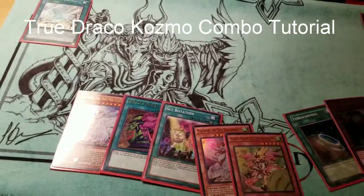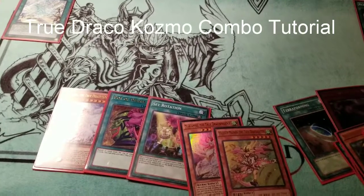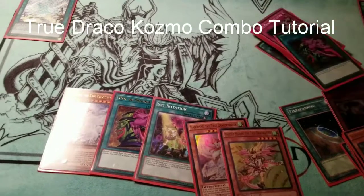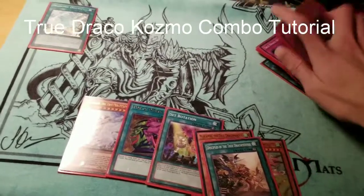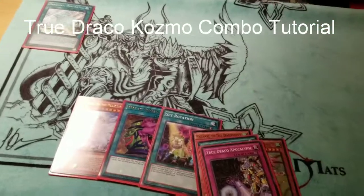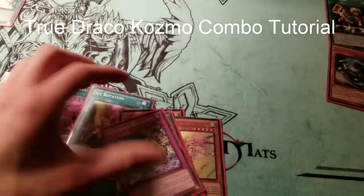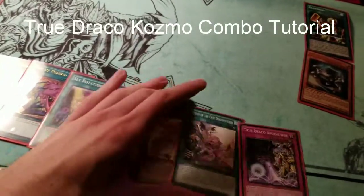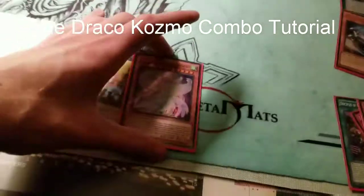It just depends upon which portion of the combo you want to go for — this is basically the gist of the whole deck. You can go for Disciples if you want, or Masterpiece, or Apocalypse, or whatever. Return is the only card you really don't want to go for, so for the purposes of this combo video we're going to start with Miriam.